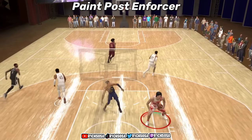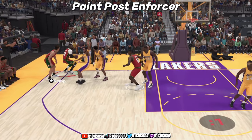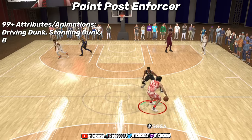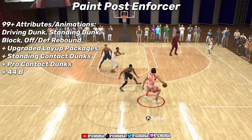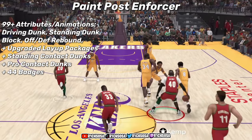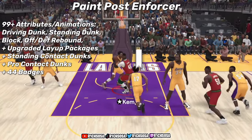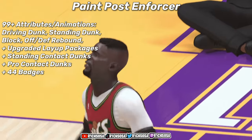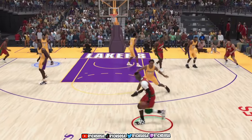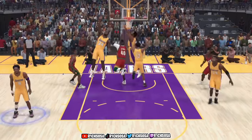Out of all NBA players, this is going to be reminding me of NBA legend Sean Kemp. When it comes to these attributes today, we'll get a 99-plus put towards our driving dunk, standing dunk, block, offensive and defensive rebound. We'll also get some upgraded layup packages as well as standing and pro contact dunks. With this build we're going to get a total of 44 badges, and this is one of the best slasher builds in all of NBA 2K on next gen. The two-way dominance from offense to defense cannot be ignored.